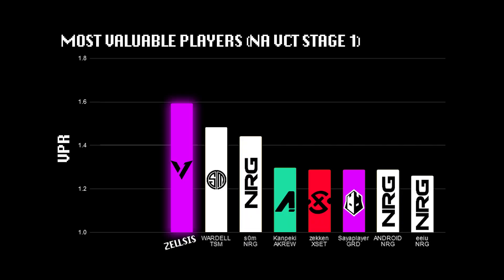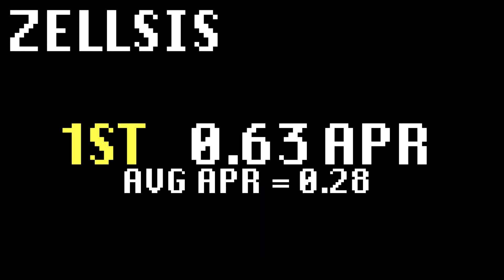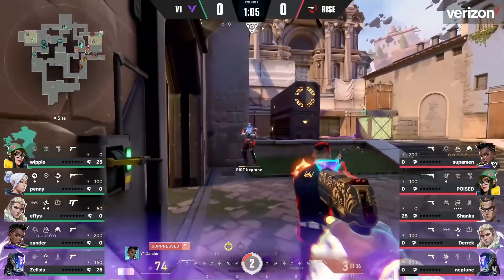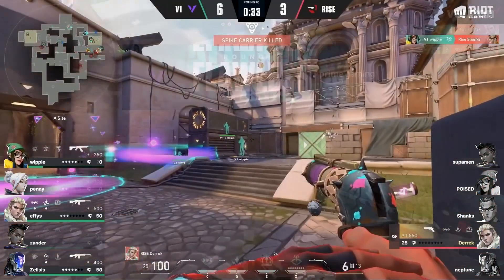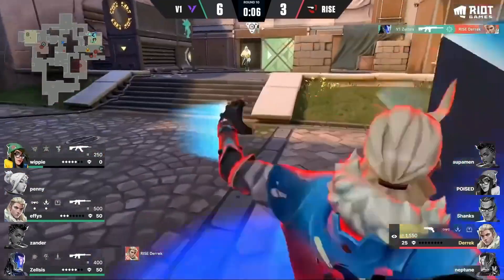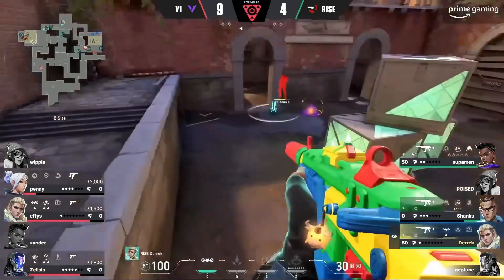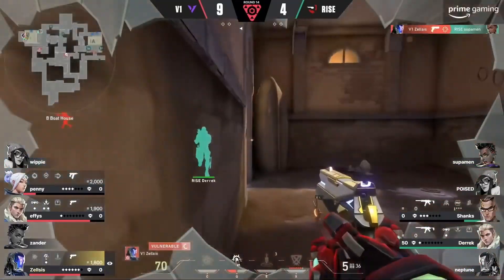In third, we have Zelsis from V1. Despite not being the main firepower on his team, Zelsis played like an efficiency machine. He had the highest KAST percentage out of anyone in the tournament, the highest KD, and the highest assists per round — and it wasn't even close. This combination of stats is important to recognize because it means that on all bases he was creating value for the team. Although V1 didn't have much trouble working their way through the bracket — giving them a slightly boosted stat — the consistency of Zelsis throughout the whole tournament was incredibly solid, placing second or third every single match. Zelsis being this high on the list shows that consistency of play can provide more value than just having some incredible frag moments.